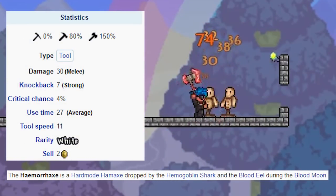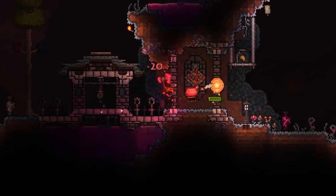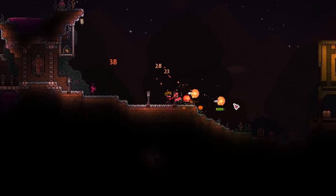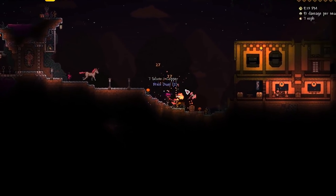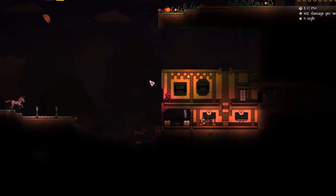Next we have the Hemorax — I think it's meant to be like Hemorrhage. As a weapon, this is average at best. It doesn't have that much knockback, and you're going to take a lot of damage while using it. I don't think it's one of the better melee weapons.